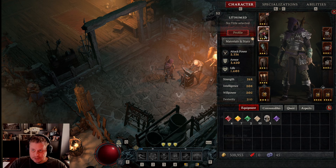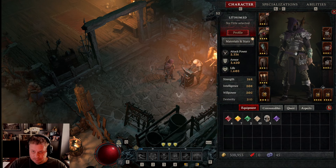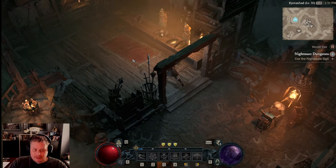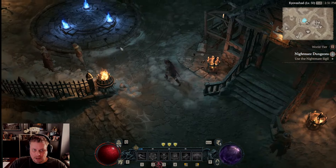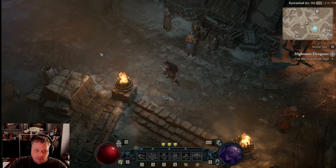Look for synergies in your gear. Make sure you don't have the same legendary affix on multiple pieces. You'll see where it says 'imprinted' — make sure that's not grayed out. If it's grayed out, you have two pieces with the same affix, and that's a problem you want to fix.